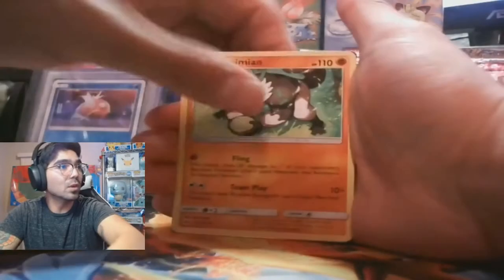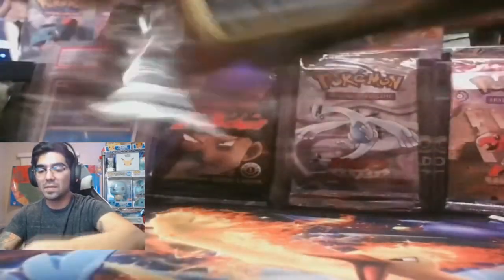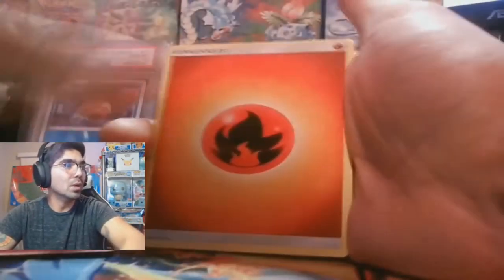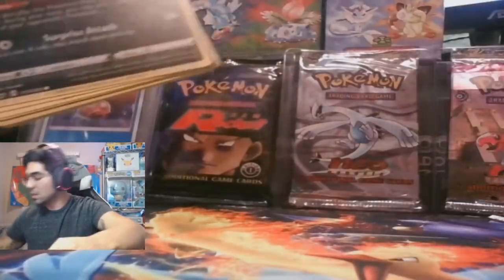Braviary, Fighting Energy, Poison Barb, Team Skull Grunt, Simisear. Marshadow pack art. Now I don't think we have any Magikarp to depend on in this set — we just have to run it and hope to run into a hyper rare Charizard from this set, which I believe is currently running over $500, closer to $600. Guys, we need to keep up the momentum and find another Magikarp — his graces are starting to run low.